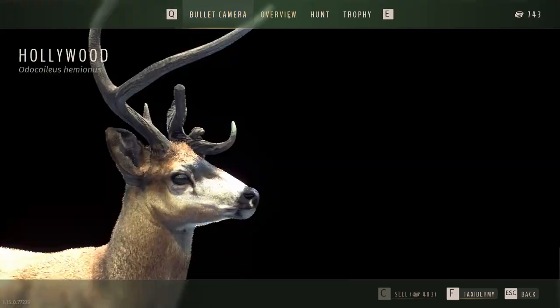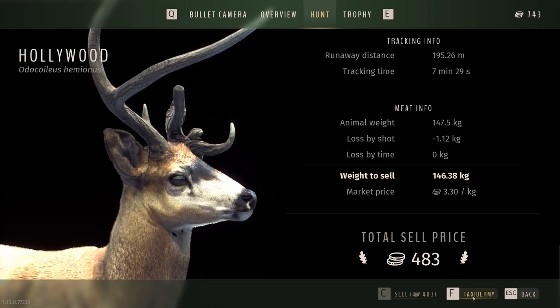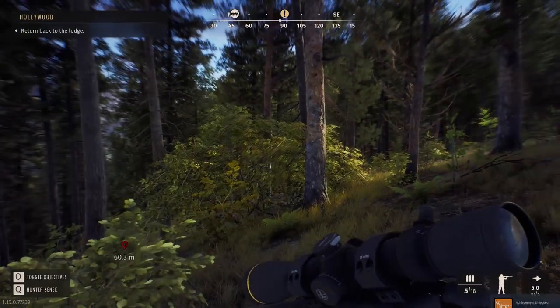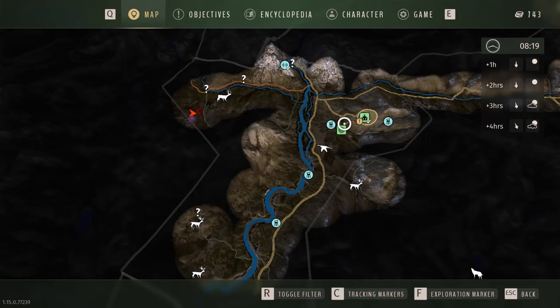He ran far. We have to taxidermize him, so we'd better do that — hit the F button. Now we go back to the lodge and hopefully we're going to be able to get our very first mount made in the lodge.